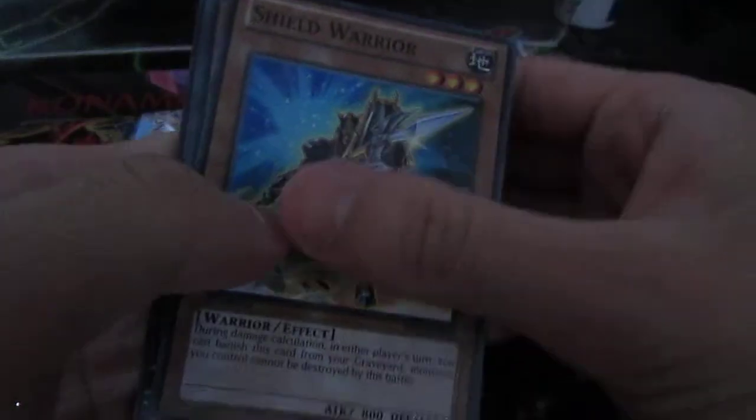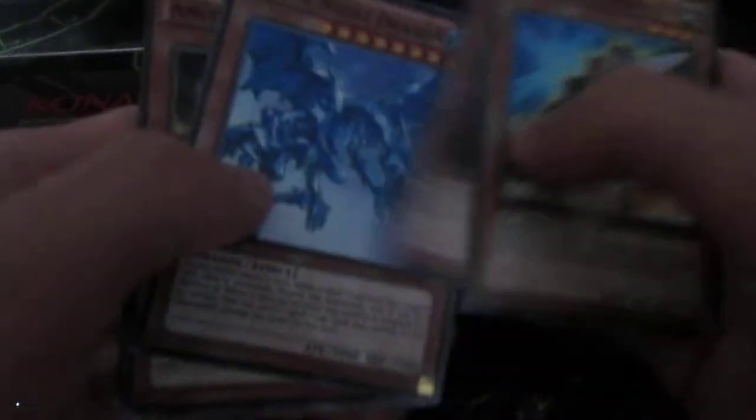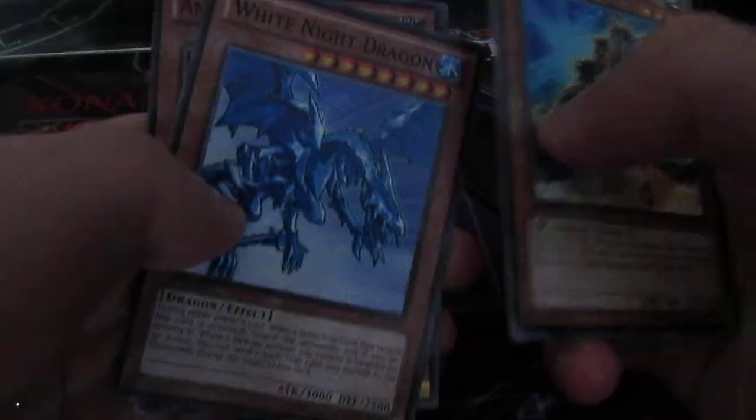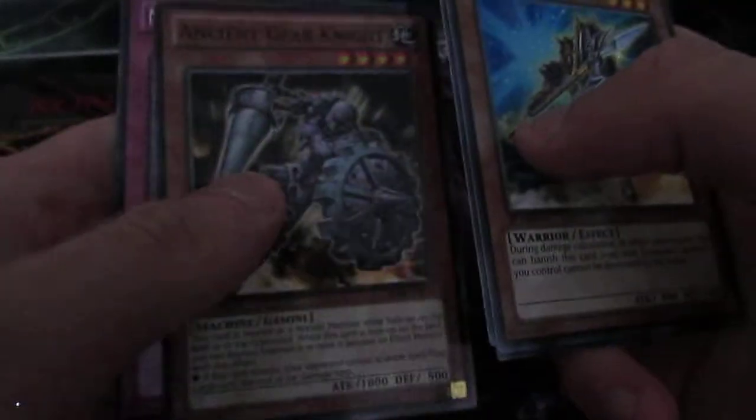We've got Shield Warrior and Grandmaster. White Knight Dragon in Rare — I don't know why they put that in this set, that's quite annoying. And Ancient Gear Knight in Mosaic Rare. That was a worse pack. I don't know why they put White Knight Dragon in — should put something decent for a change.